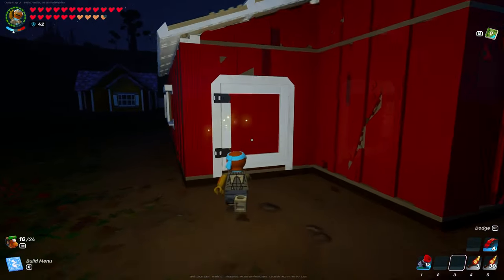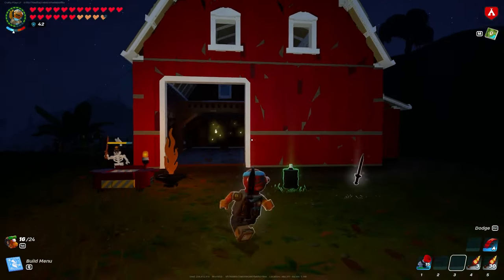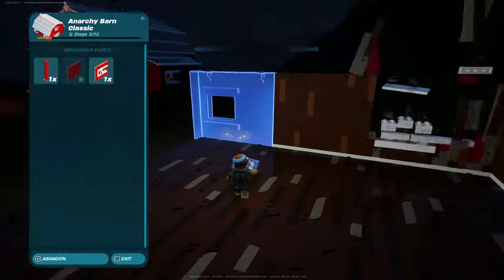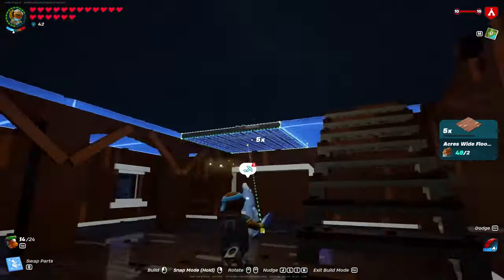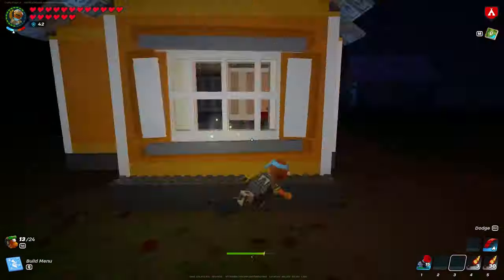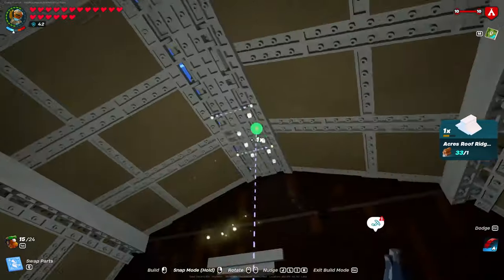Next up is the original Anarchy Barn House, which is going to be specifically for my animals. Building this was extremely quick — it only took a total of 13 different building styles, so it was fast and easy. This might be one of the cooler builds until we see the final one, because you might have noticed something I wasn't quite ready to show you guys.